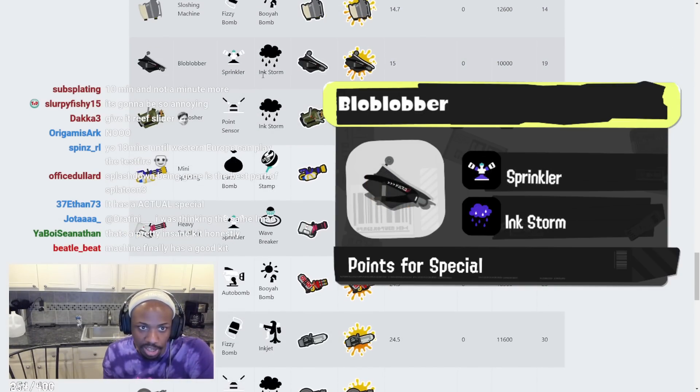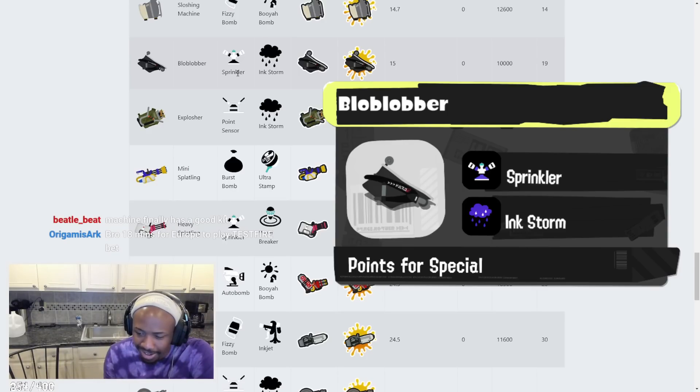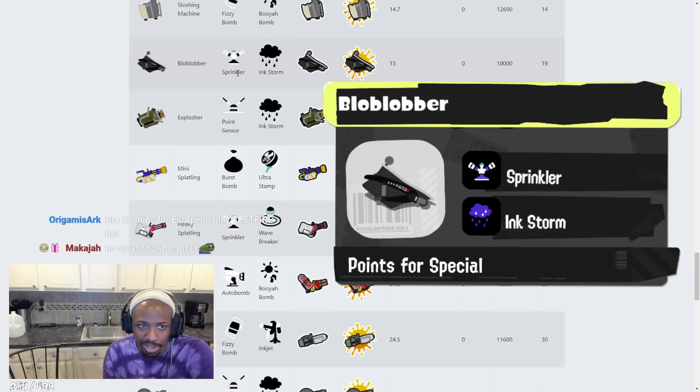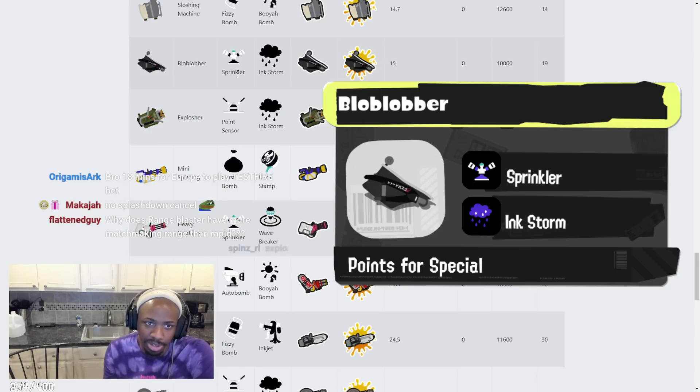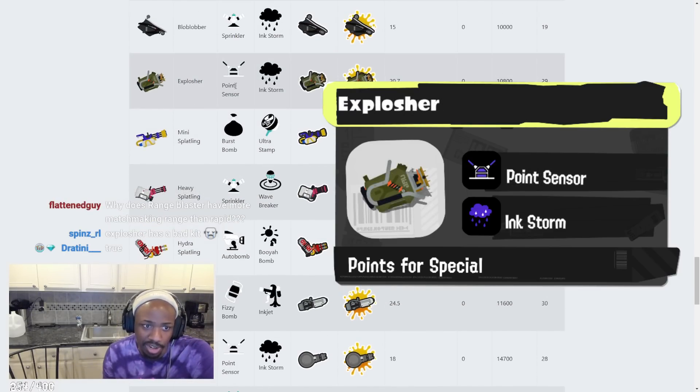Bloblobber has Sprinkler and Ink Storm. Sprinkler — meh. Ink Storm — I like Ink Storm. But honestly I prefer Bloblobber with Wall. They could have just kept the same kit. I kind of don't like it with Sprinkler anymore — I think it makes it worse. We'll have to see, maybe the Bloblobber's bubbles are better.